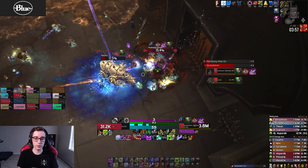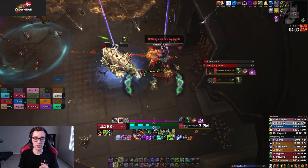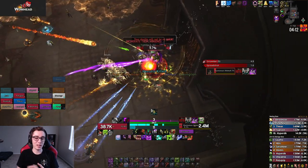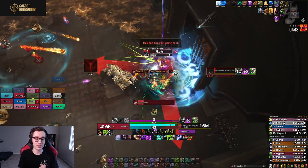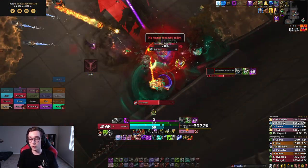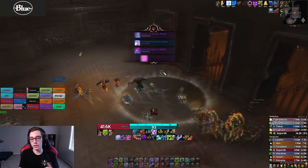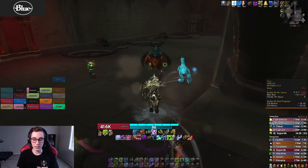For defensives and utility as Unholy DK on this fight: Anti-Magic Zone in the last phase is extremely useful — whenever Hakutis is being moved around to drop stacks, you can drop AMZ on the melee and it will negate quite a bit of damage. AMS will do the same if you are in danger while Hakutis is being moved since it's nature damage. AMS also has a big role for Sin Seekers — if you get targeted by Sin Seeker in Phase 1 or 2, run out and AMS before the Sin Seeker hits you, and you will not get the bleed portion of that mechanic.